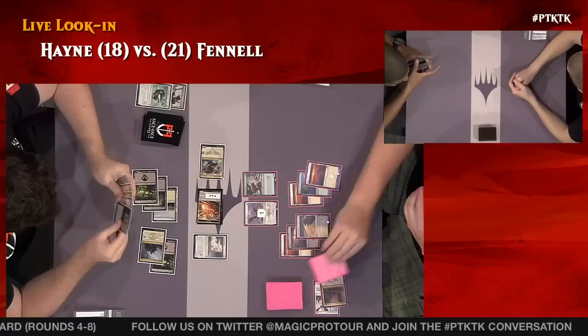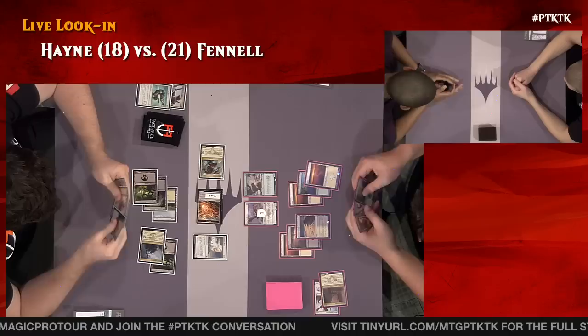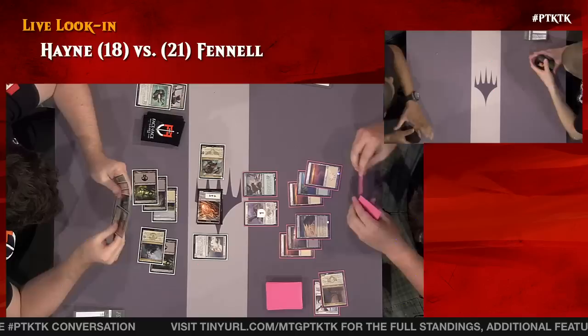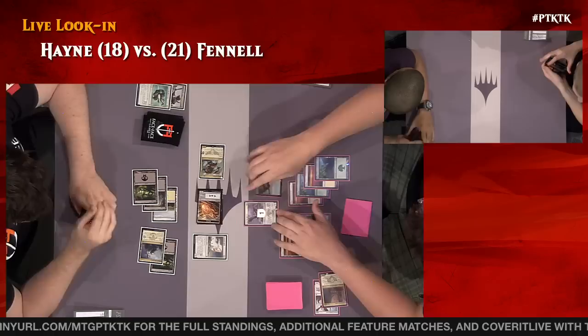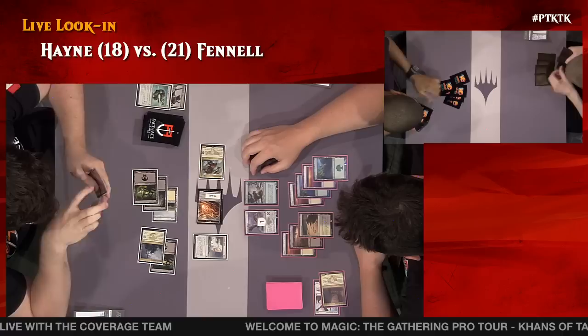You look at Ankle Shanker — five mana for a 2-2 with haste, what can it possibly do? But it basically makes blocking a complete nightmare for your opponent. Some people really love that card. If you're on your back heels or getting beaten down, that is not the card you want to draw — it's not going to stabilize the game for you. But if you're ahead or even close to ahead, it will keep you there and can definitely finish the game in short order.